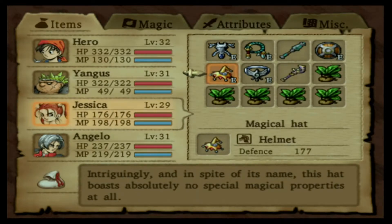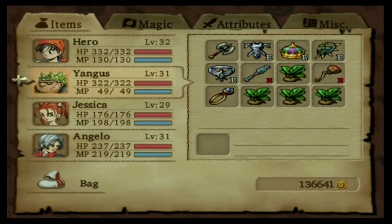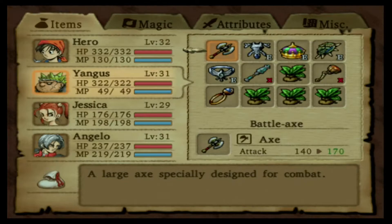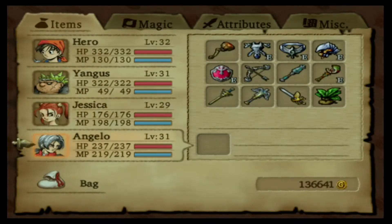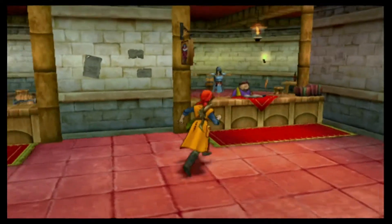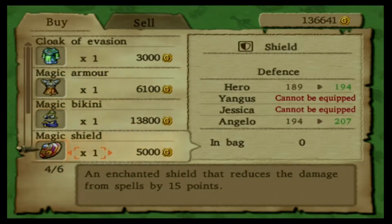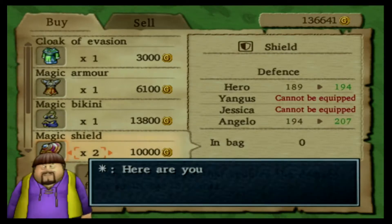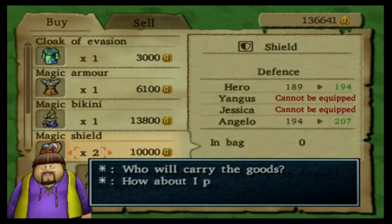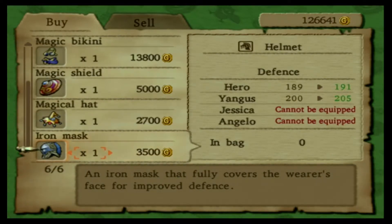Jessica's attack power is at 194 versus Hero's 160, so she's a bit ahead of him. Yangus could be up to 170 himself, and then Angelo is way behind at 134. Let's check out the armor shop very fast. I don't need the magic armor, but I could use some of the magic shields. I'll probably have to grind for some more money again after this, but it's not a big deal.